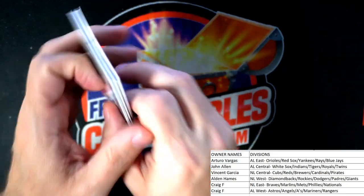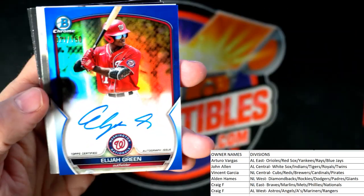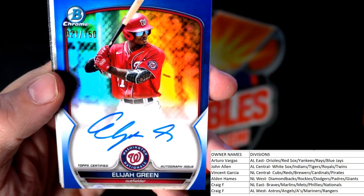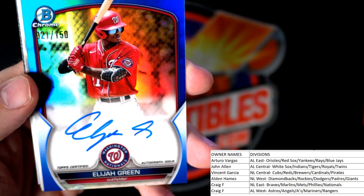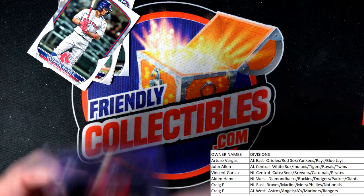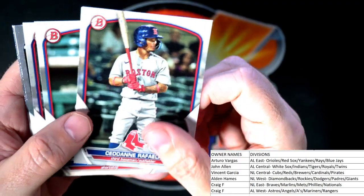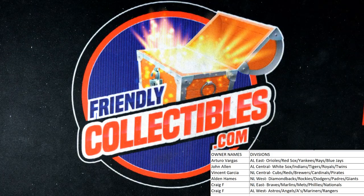And I have an auto right here in the very last pack! Jazz Chisholm Jr., Freddie Freeman, Riley Green, José Ramírez — and there is our auto! Elijah Green — what a monster auto! 21 of 150. National League East, Craig F, coming out to you. Washington Nationals Elijah Green on-card auto, numbered to 150 — that is a killer card! What a whale! Elijah Green, numbered to 150 — good for you, Craig! That's our Bowman 111.